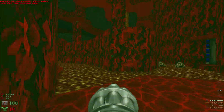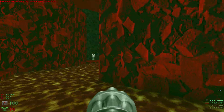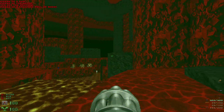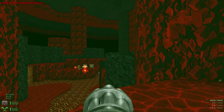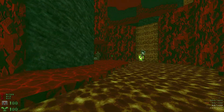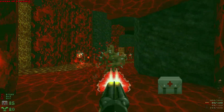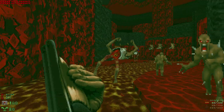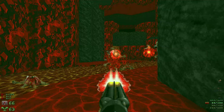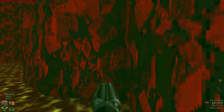Let's grab some cells and some shells — that's all we can do over here for now, so let's head over to where those mancubi were. Let's jump down; watch out behind us — we're gonna have revenants and some imps. We run out of rad suit there, so let's grab this one.